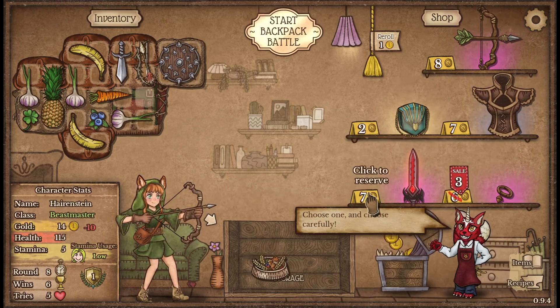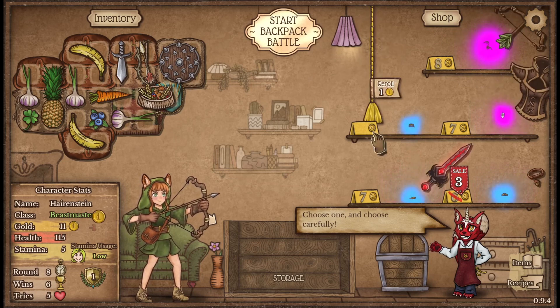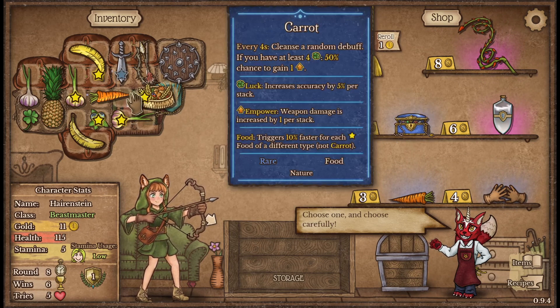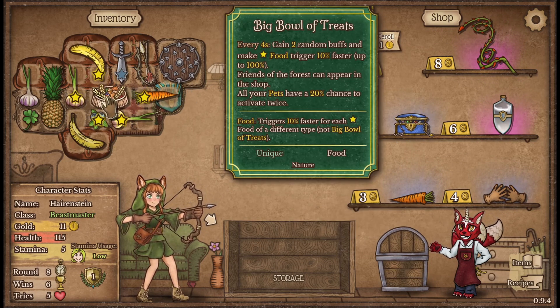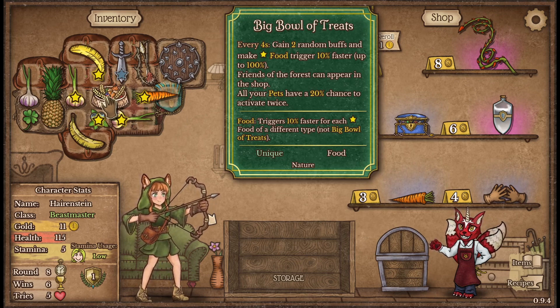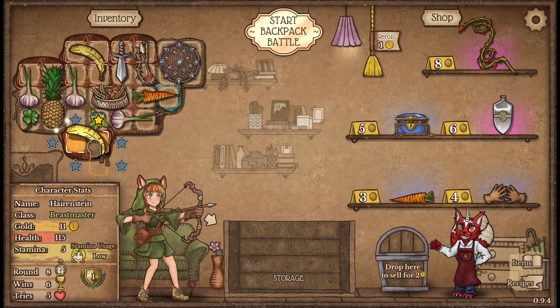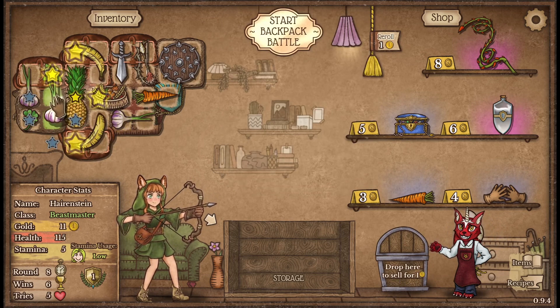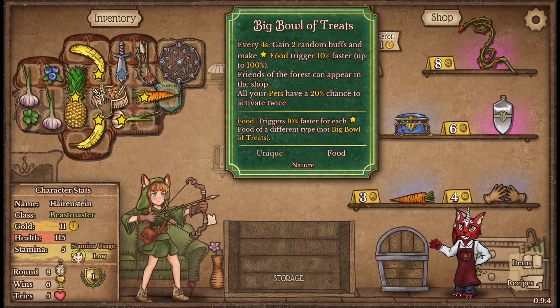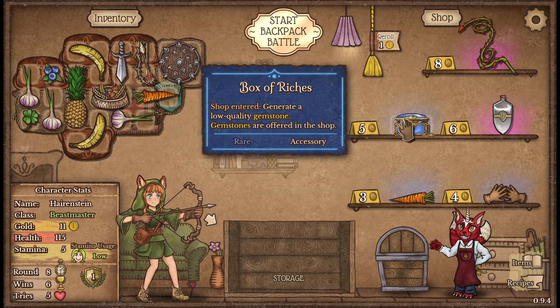Go ahead and grab our bowl of treats, throw that into our bag, get a couple re-rolls under our belt. I think I want to move that there so we get it between all of them — that will make all of those foods trigger quicker. I want to swap so I'm speeding up the pineapple instead of the blueberry since I'm not using mana.